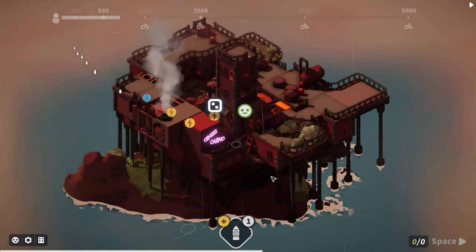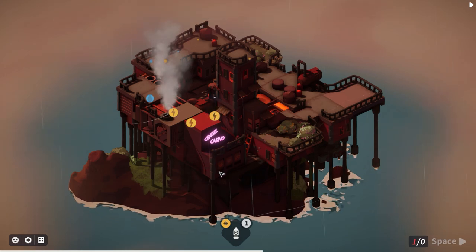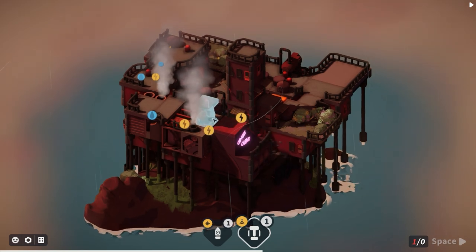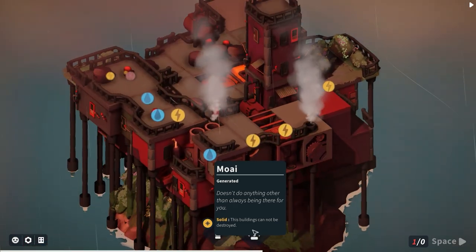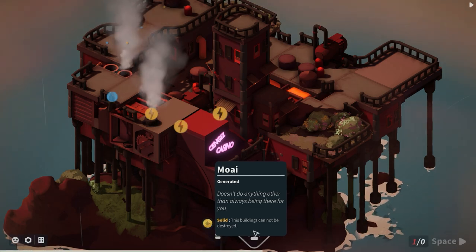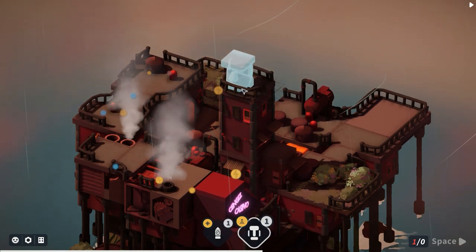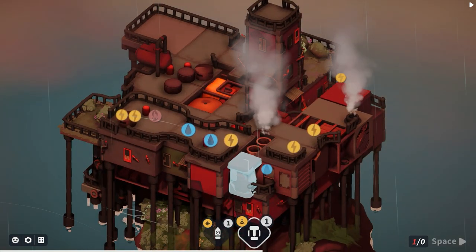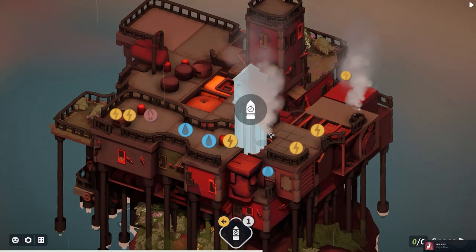The casino is just going to go in here. Are we going to get a blessing or a curse? It appears to generate a head - a building that cannot be destroyed and doesn't do anything other than always be there. We can place it here and build on top of it. The watchtower destroys the last building placed and gives a copy - we don't need that right now so I'll skip it.